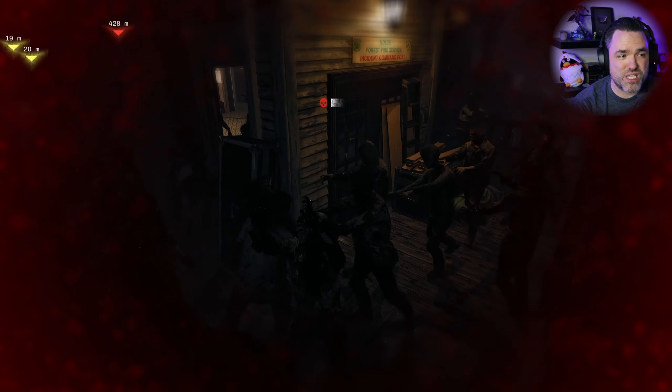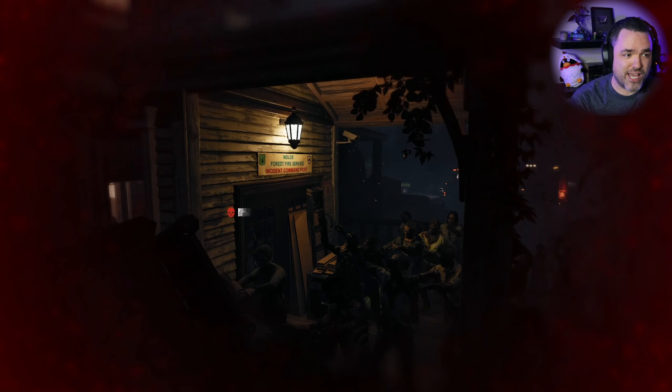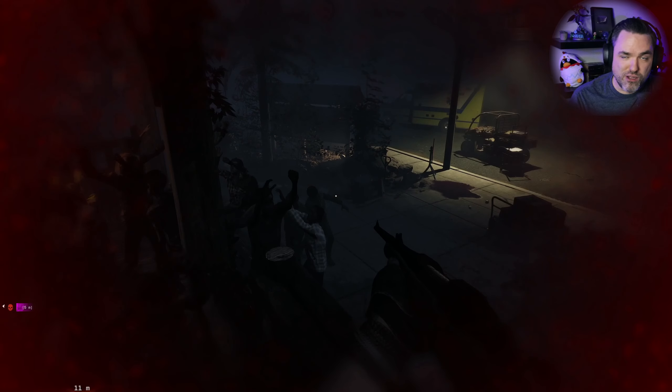Another big problem is desync around projectiles and explosives. Right here, I throw an explosive barrel — a gas tank I'm going to use to destroy all these zombies — and it just desyncs and warps in and out of existence. You'll see it flicker out and I can only hit it when it's not flickering, because I don't even know where it is on my client versus the server. There's just a bunch of issues that exist right now preventing the game from being fully fleshed out.